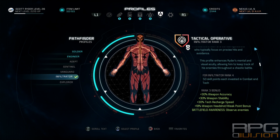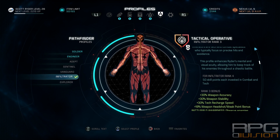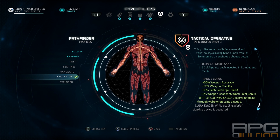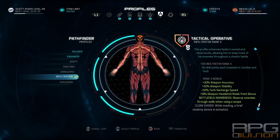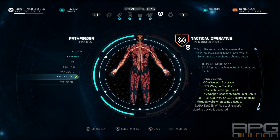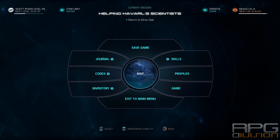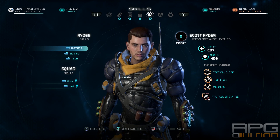Let's talk about the build itself. We want the Infiltrator profile, which gives us boosts to weapon accuracy, stability, tech recharge speed, battlefield awareness, and a cloak. We also get a weapon headshot and weak point bonus, which is fantastic for Sniper Rifles. That's why we're using a Sniper Rifle and a shotgun in this specific build.